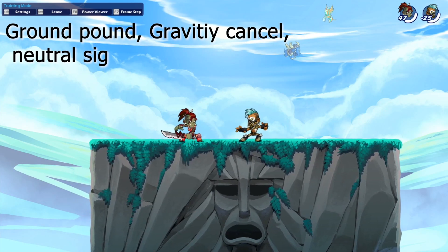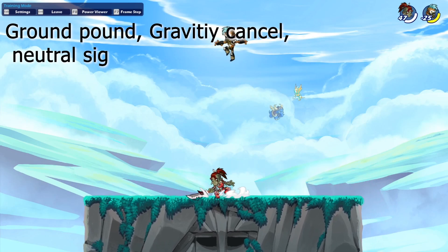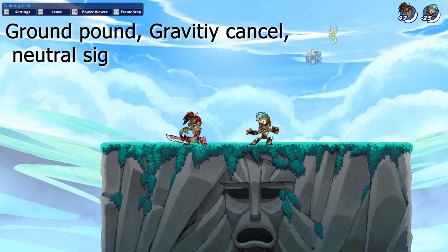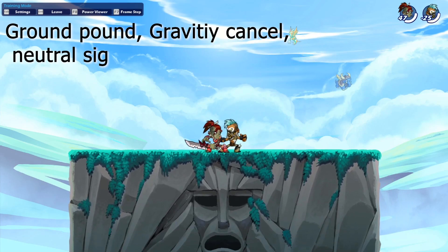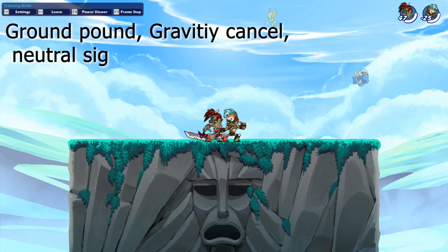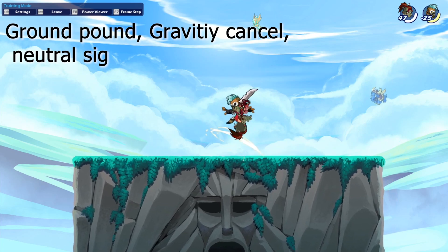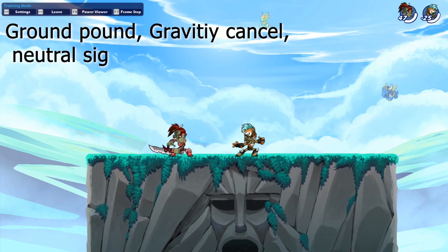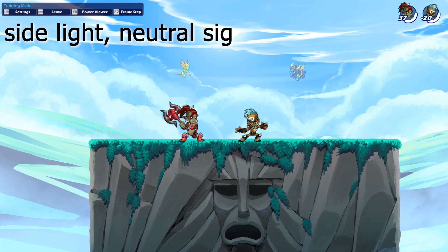The next sword combo is ground pound into gravity cancel neutral sig. This one is really quite nice because it does a lot of damage — it goes from white instantly to yellow. You can do this every time you ground pound someone. You can't kill people with it, but you can follow up with a lot of strings in the air. You can do this up to around orange damage before they fly too high to hit with the neutral sig.